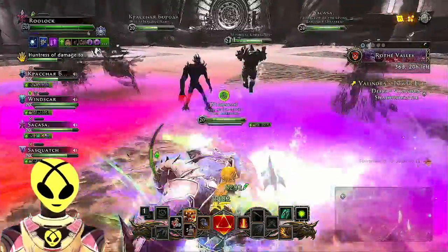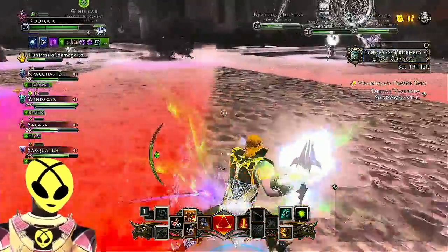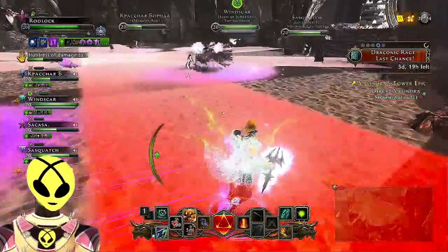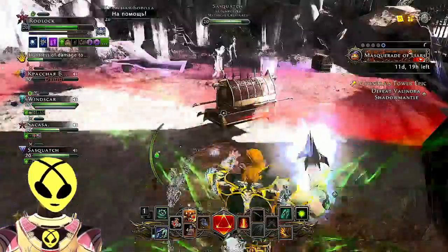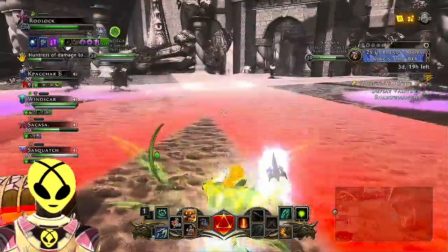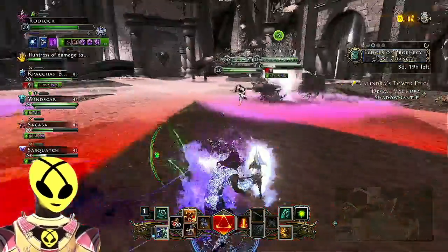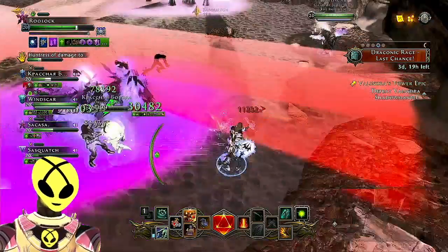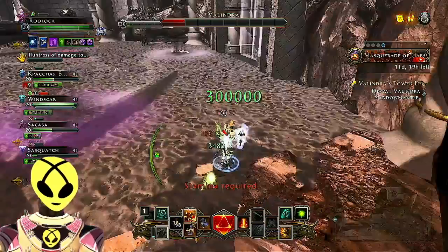We've got some Purple People Eaters that are not going to stop coming after us — evasive action required. We got hurt a little bit, they're coming non-stop. We're in a safe area now. Watch out — we don't want to be on those red spots when the electricity passes by, that's a sure defeat. One teammate got hit by the Purple People Eater. We have no ability to heal that one. Are we going down? No — we made it!